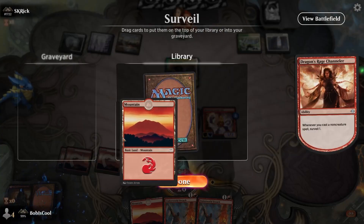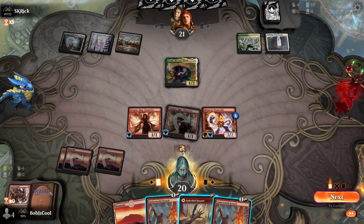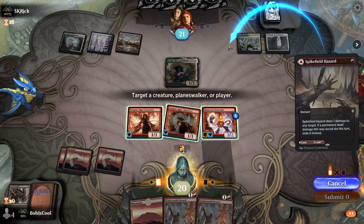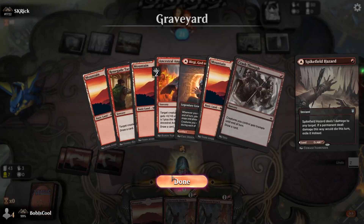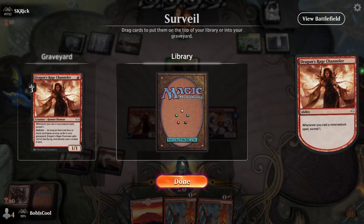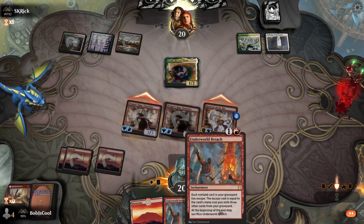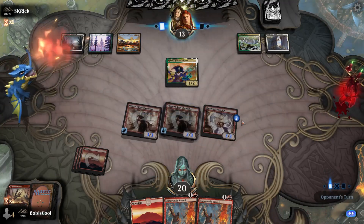I don't need the Bergy here. I want to chain cantrips — once we hit a Strike it Rich... oh, that's unfortunate. Alright, that's just going to be the turn. I could cast the Spike Field Hazard to go up a mana. Actually, I am, just to surveil so I can sort of guarantee going off next turn. I really need a cantrip to get me started. Oh, I can also attack here for a bit of damage, which is good. This deck does have the backup plan of just beating down with creatures — 7 damage is not bad.